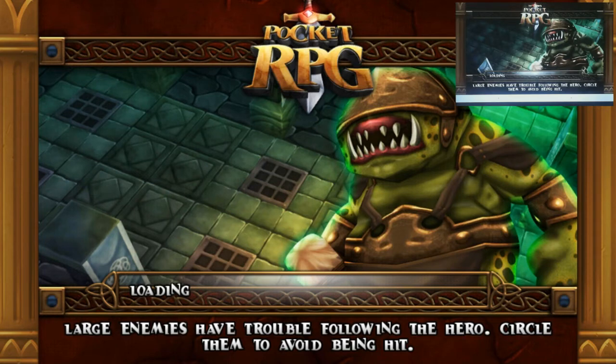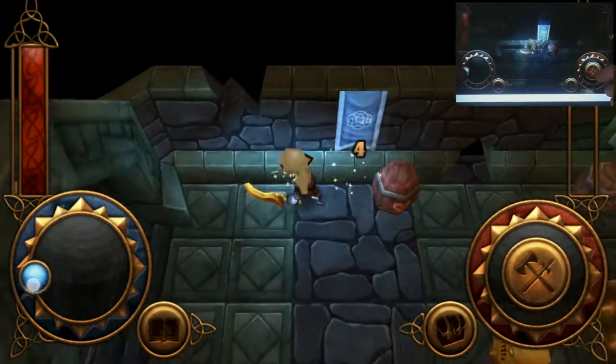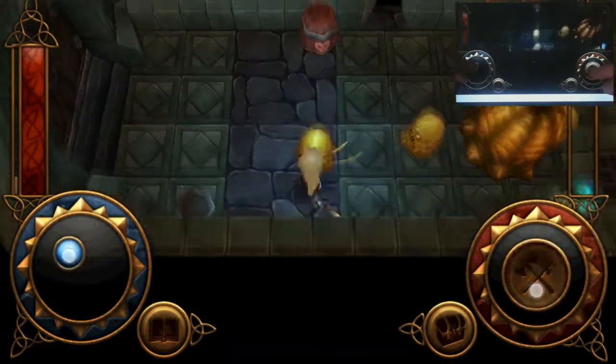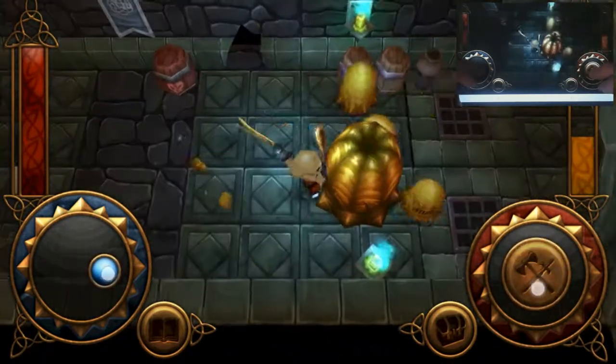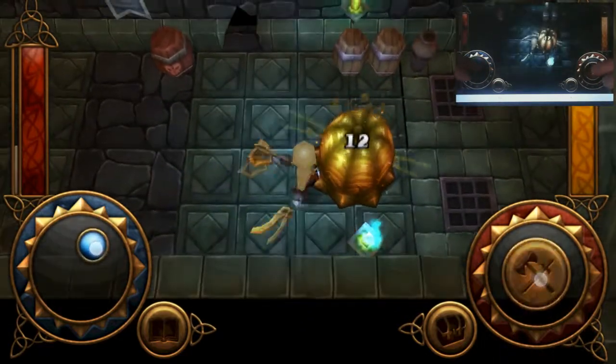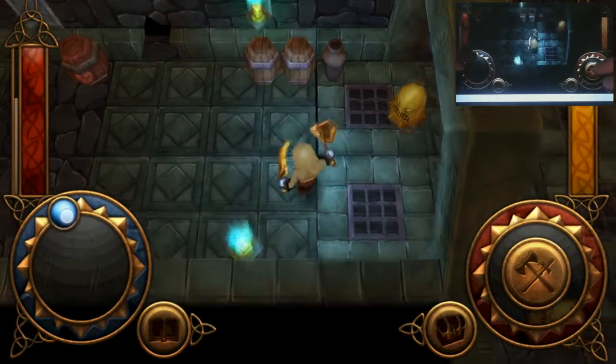We'll keep going until we get to the point where we can actually upgrade our hero, because I'd like to demonstrate that within the video. We want to get as much coinage as possible so we can get decent upgrades to make our hero nice and powerful. We come across what we're going to call a slime spawner and destroy it.